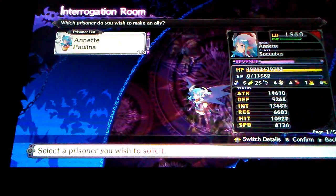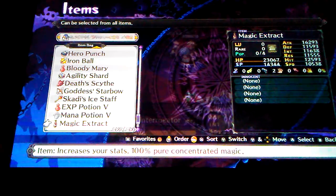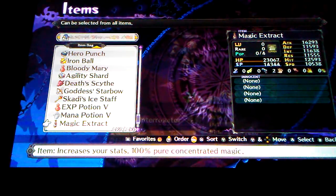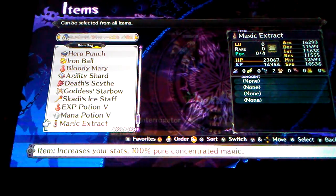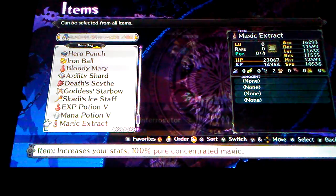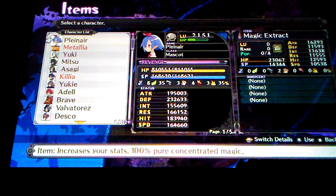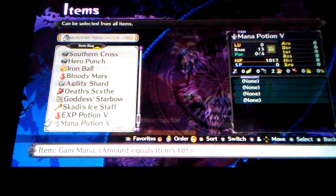Instead you're going to extract all of them into one. You get like almost 25,000 HP, about 14 to 15,000 SP, about 15,000 attack, about 10,000 defense, 10,000 intelligence, 10,000 resistance, about 12,500 hit, and about 10,000 speed. Not bad. Keep an eye on her stats, especially HP and SP — if I do that you can clearly notice there's a difference.